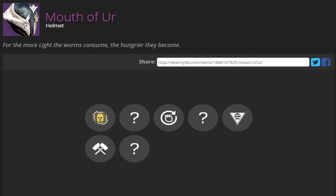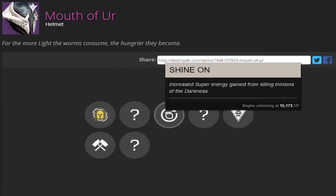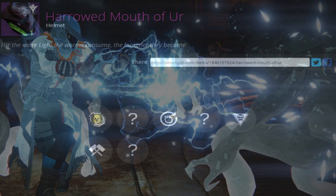Starting off with the Warlock gear — the Mouth of Yur, which is the helmet for the Warlock. The description reads: 'For the more light the worms consume, the hungrier they become.' Infuse and Reforge Armor are on every single gear piece. Infuse consumes a more powerful piece of armor to boost the defense value, and Reforge changes the stats and upgrades available. The known perks on this helmet are Shine On, which increases super energy gain from killing minions of the Darkness, and Take That, where Taken pickups create a chance for temporary bonus precision damage to Taken enemies.